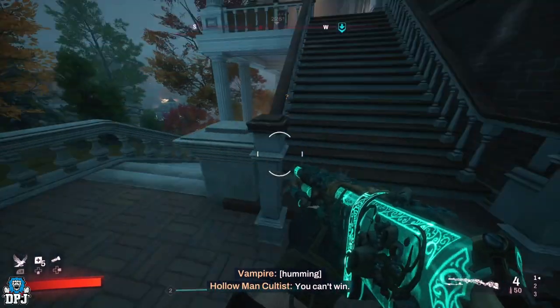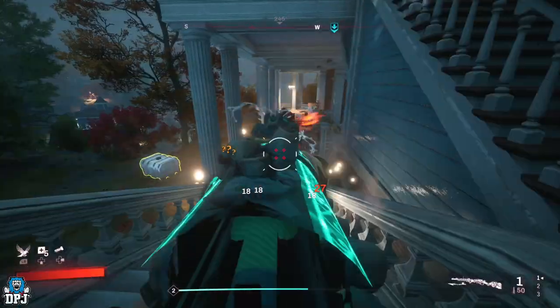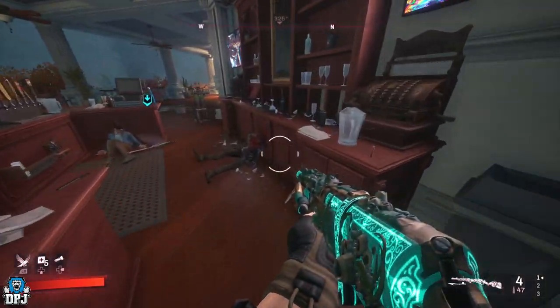To avoid this, there are actually two points of no return. To avoid being locked out from the first map, you want to avoid doing the final main story mission on Redfall Commons where you take on and fight the Hollow Man. As soon as you see a mission come up where you have to fight the Hollow Man, do not do this until you're 100% certain you want to progress and don't mind losing access to Redfall Commons. Once you defeat him, you cannot come back to the first map.